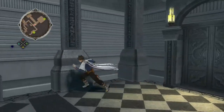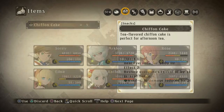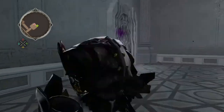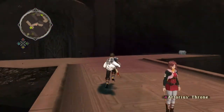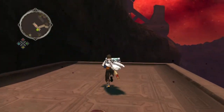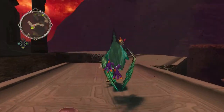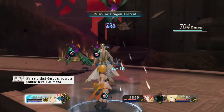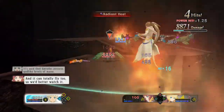No matter how much you tail me, I'm not fighting you. We really need to heal or I need to get out. Now we get to finally make our way along this place. Hold on, is there a chest over here? Yes, there is. Of course there's a chest over here — I'm always missing the chests here. Survivor's Garb. Nice, I think that has Phoenix on it. Oh no — it's a Garuda. Hooray. It's said that Garudas possess god-like levels of mana, and it can totally fly too, so we better watch it.